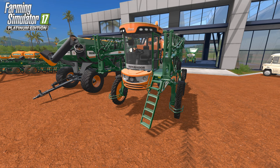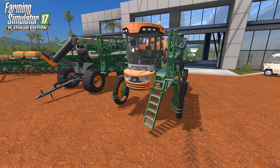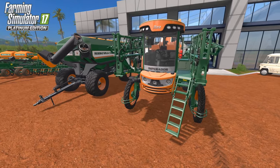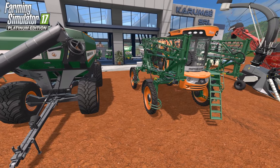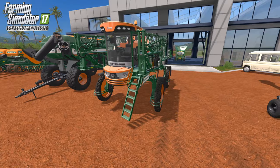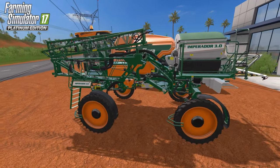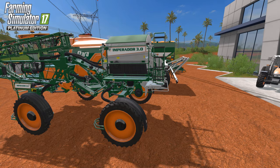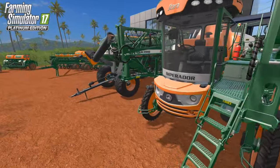For those not interested in sugarcane, there are new inventory items usable on any farm or modded map even without sugarcane. We've got the Imperador — a granular and liquid fertilizer machine. It adds the ability to choose between granular and liquid fertilizing. The capacity isn't huge, but when you run out of liquid fertilizer you can pop in some granular to take care of the rest of the field. Then we've got the big Argo wagon — towable and handles every single crop except sugarcane, in standard and wide variants.